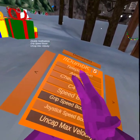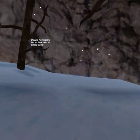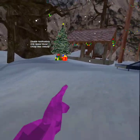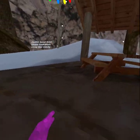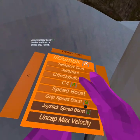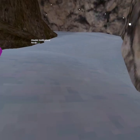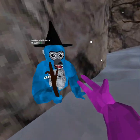Speed boost just gives you a speed boost. Uncapped max velocity means you can go infinite speed. Grip speed boost: you have no speed boost normally, but when you hold your grips you get speed boost. Same for joystick — hold your joystick and you get speed boost. No clip — you know what no clip is, it's like ghost mode.